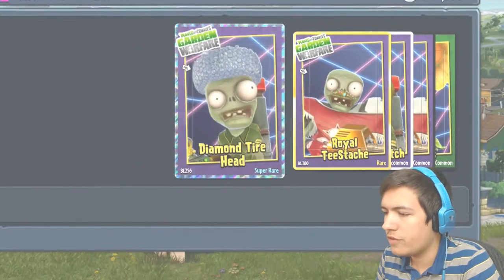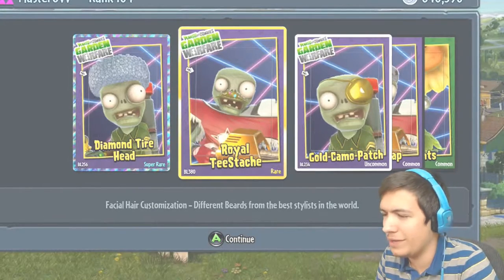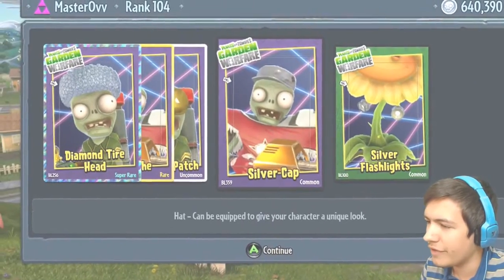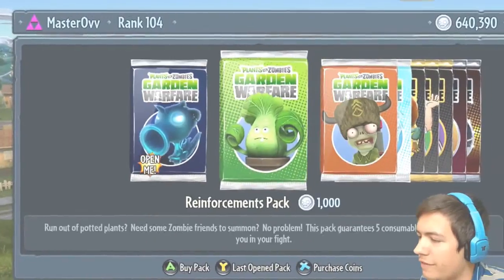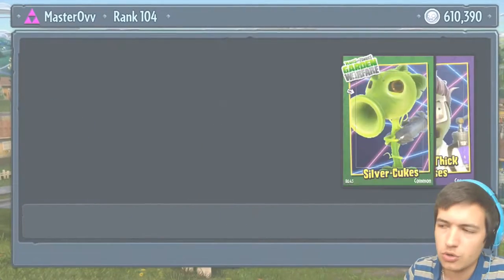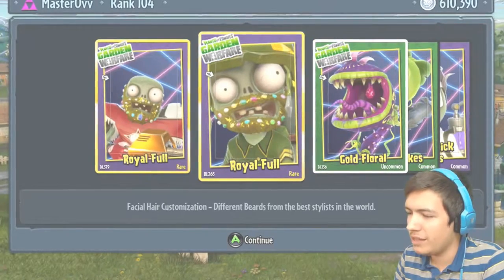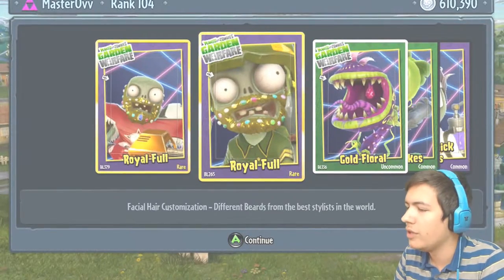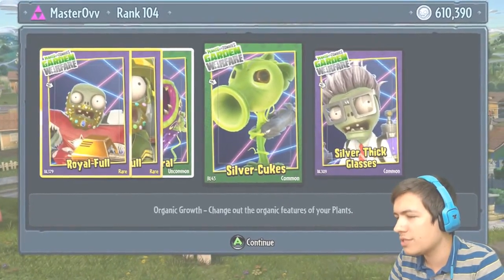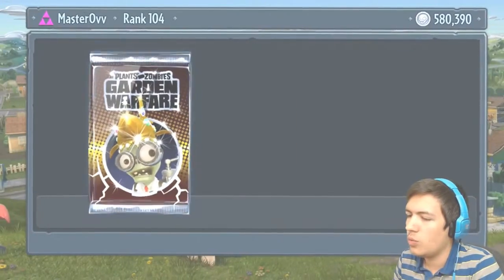What else we got? The Diamond Tire Head, the Royal Tea Stash — okay I get it — the Gold Camo Patch, the Silver Cap, and the Silver Flashlights. Always think it says flashlights there, but just do not Google that if you don't know what it is. The Royal Fun Beard — that's pretty cool — the Gold Floral, the Silver Cukes — okay they're cucumbers — and the Silver Thick Glasses. Wicked, let's keep it going.